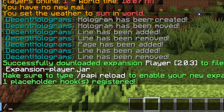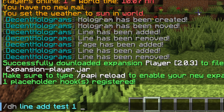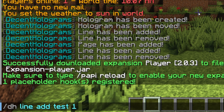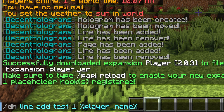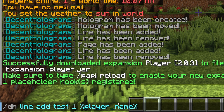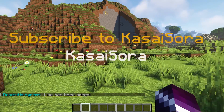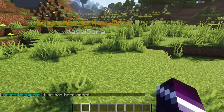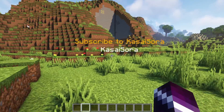I'm going to do slash dh line add test — this works exactly the same as adding a usual line. I'm going to choose page one, and add the placeholder percent player_name percent. This is basically what placeholders do — percent player_name percent is a placeholder for a Minecraft username. If I press enter now, I will see my own Minecraft username. Just like that — Casasora. If somebody else with another username were looking at this, they would see their own Minecraft username.